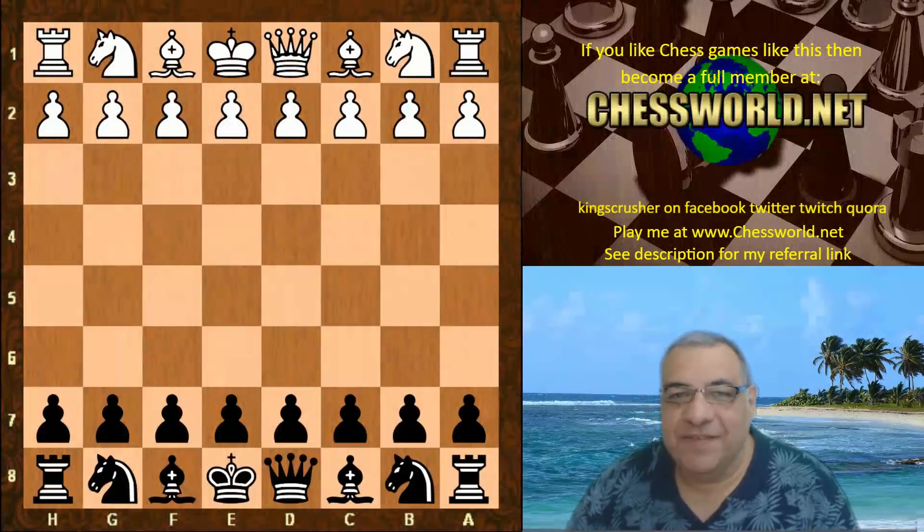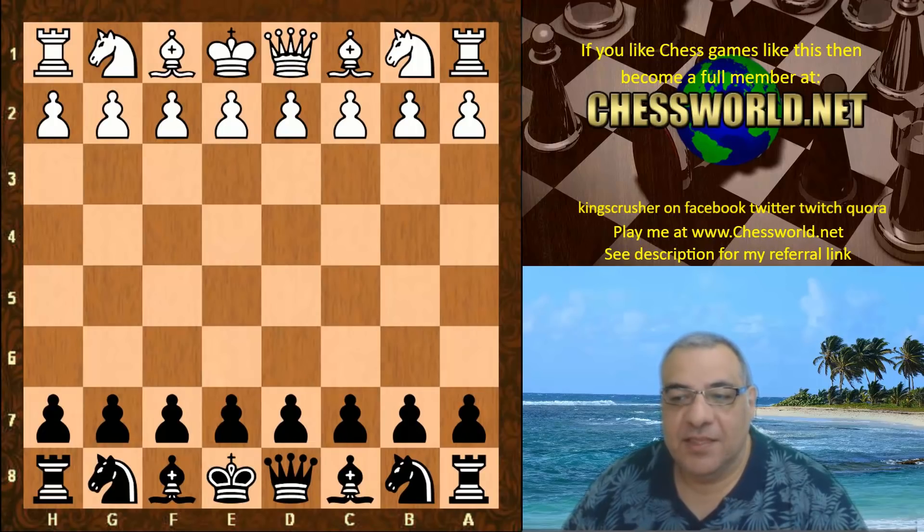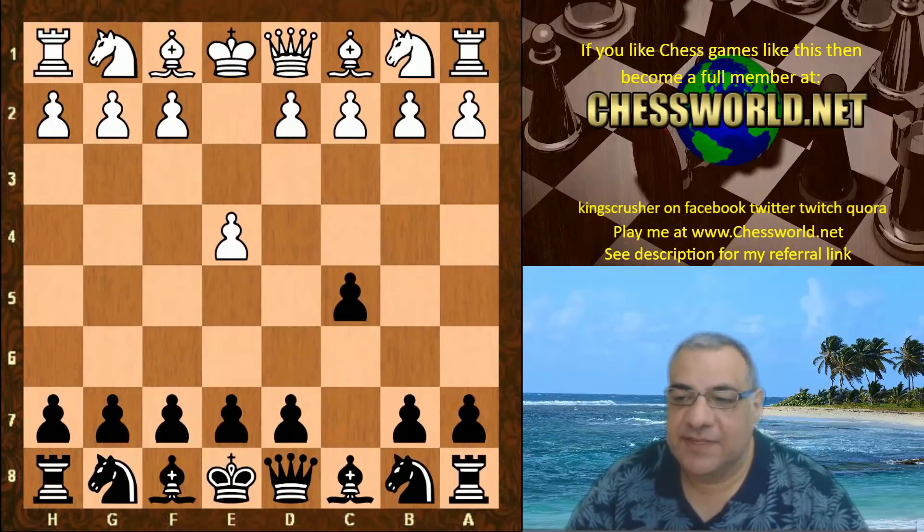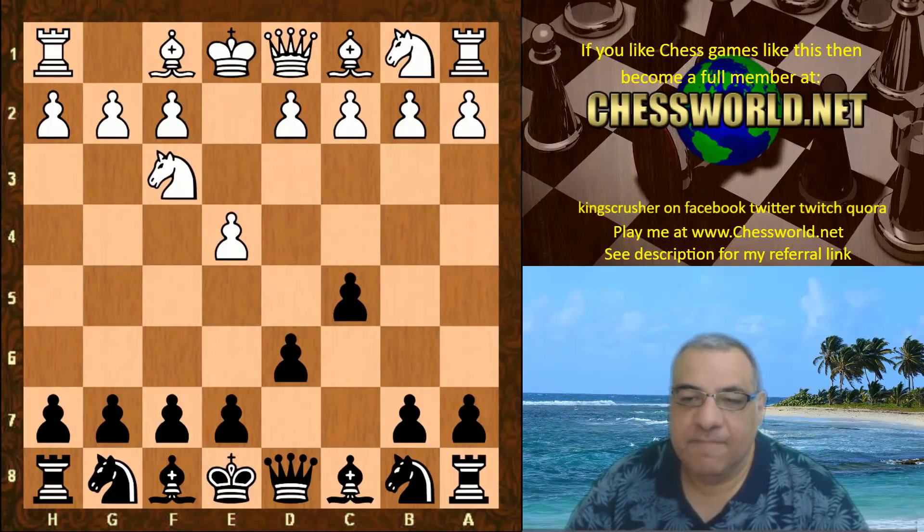Hi all, I have another very interesting game to show you today. Komodo, the official world computer champion, playing white against Leela. This is from the Chess.com Blitz Battle 2018, five minutes each with a two-second increment. e4 from Komodo, we have a Sicilian Defense, Knight f3, d6, d4, c-takes.